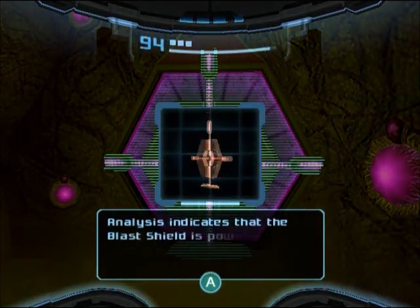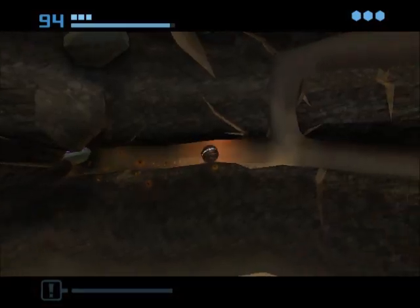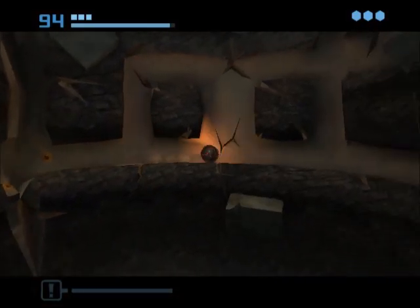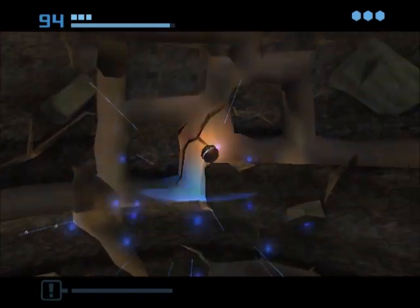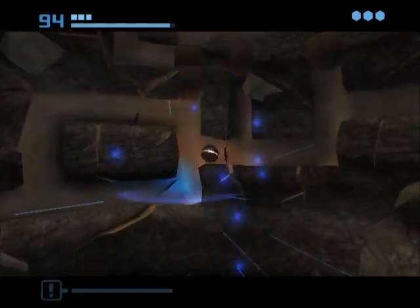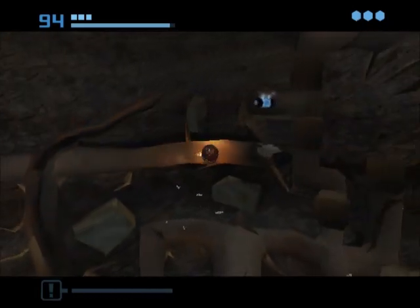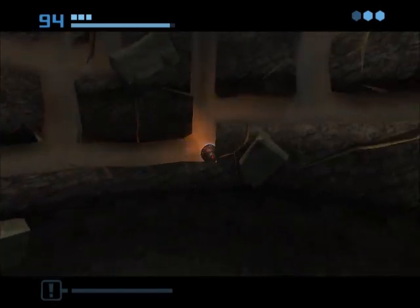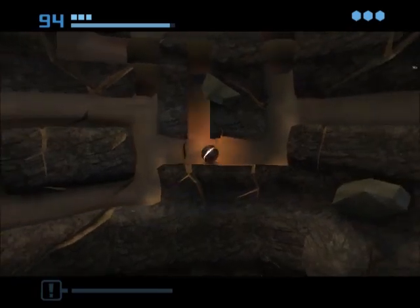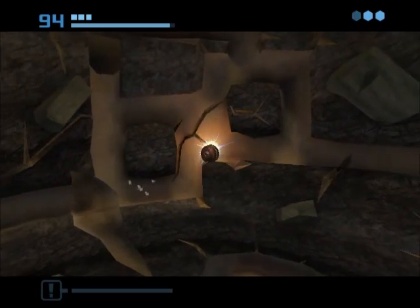Well, that door certainly isn't a dark beam door. So we need some kind of multi-missile thing, and since I somehow doubt that we're going to be able to get the energy tank, we should just move on. Apparently I wanted to try to get the energy tank at least so this trip into this room didn't feel like a waste — which itself wasted more time.